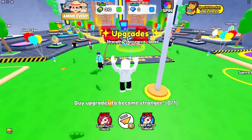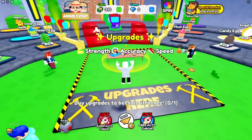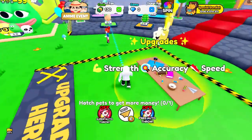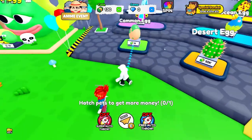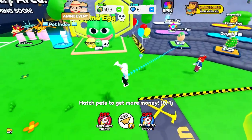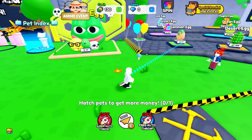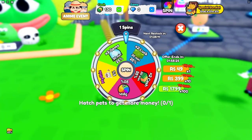We can upgrade — we can upgrade strength, accuracy, or work speed. I'm gonna upgrade strength just like that, that's pretty good. Then we need to hatch pets to get more money. I need 1000 cash to hatch the egg.